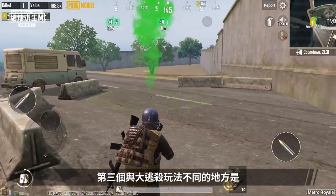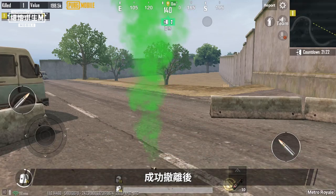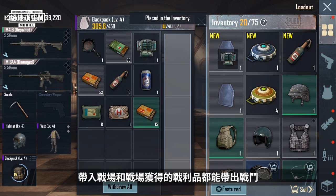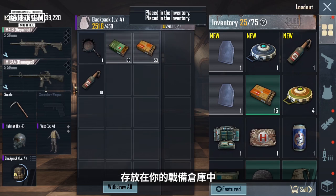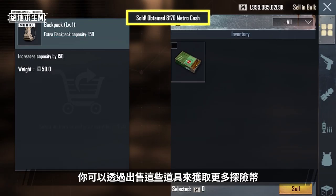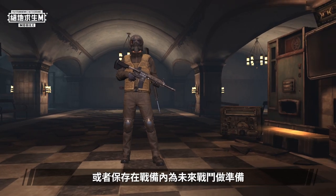A third thing that differentiates this mode from Battle Royale gameplay is that after you successfully evacuate, you get to take out everything you brought into the match and all your loot from the battlefield, and can store them in your loadout inventory. You can sell these items to get even more Metro cash, or store them in your loadout inventory in advance for future evacuations.